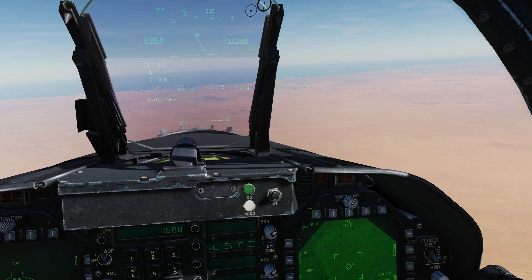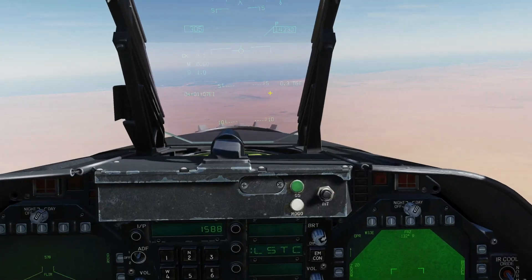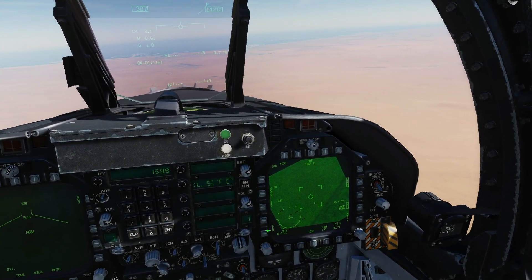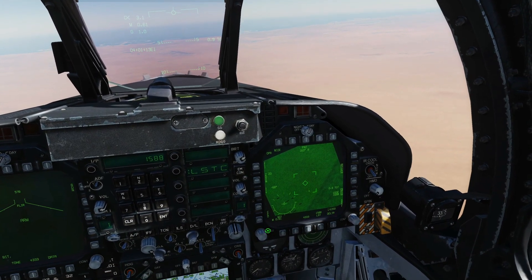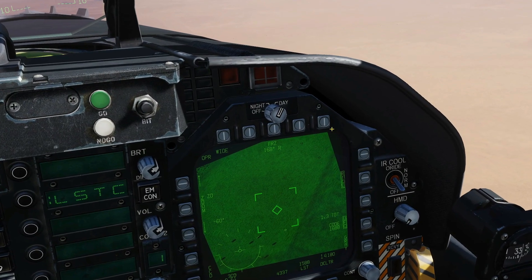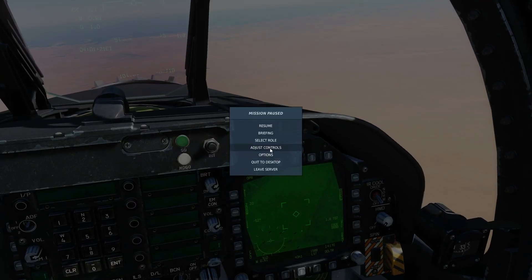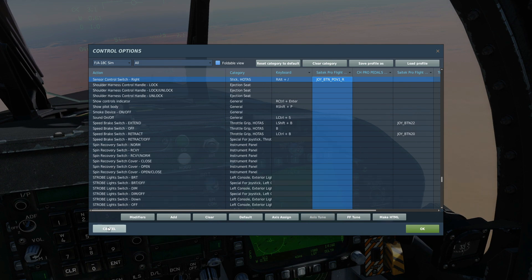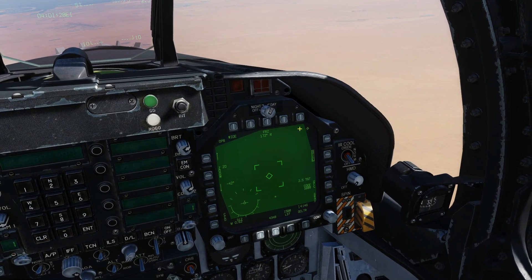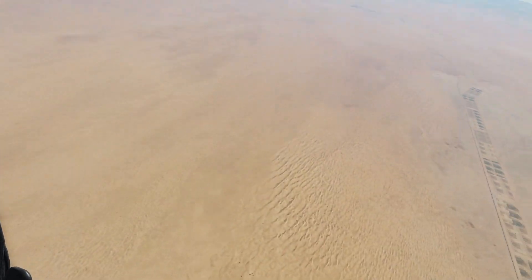Now while RC sets up, there are two ways to initiate this. One is that I press LST here and it's going to start searching the confines of the HUD for RC's laser. Or I could press cage/uncage. If we're going to press cage/uncage, we have to make sure the TDC is assigned to this DDI — we know that because it's got the diamond there. If it's not, we press sensor control switch right to assign the TDC.